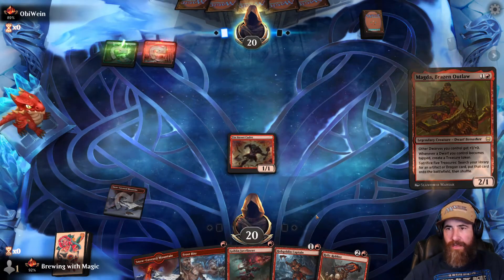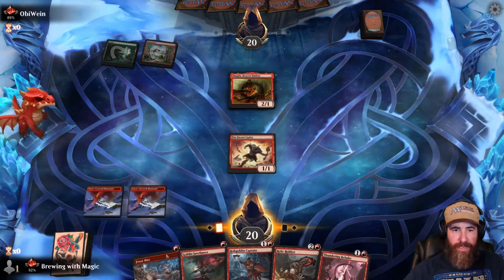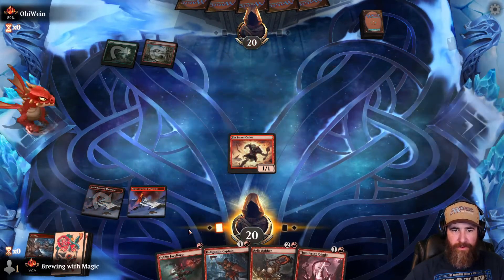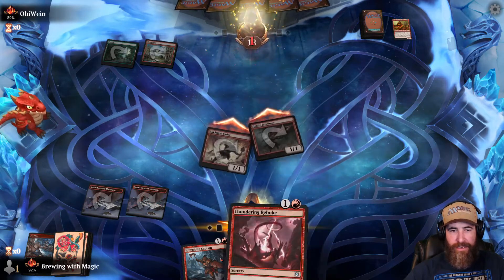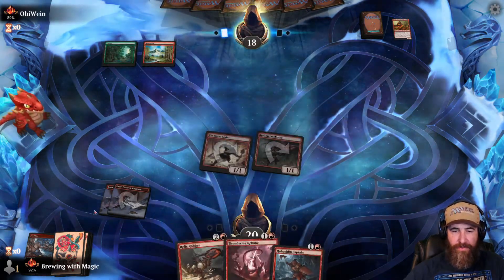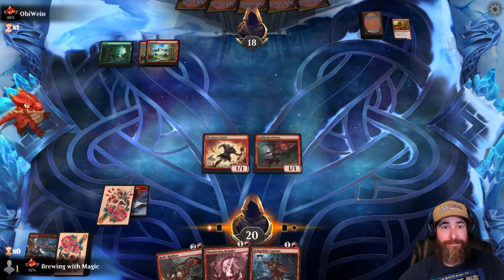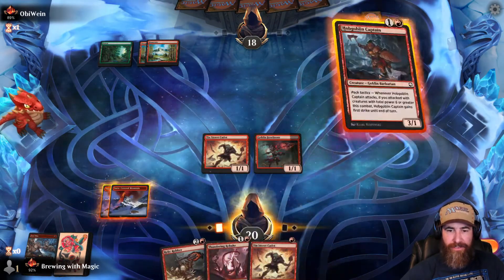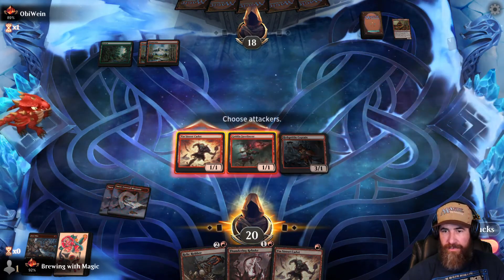This does have haste, so we can go Javelineer then Frostbite next turn as long as it's only a two-drop. Okay, there we go. We throw this and we attack. I have got to hit a land soon. Luckily we have another turn where we don't need one, but we want at least one more. We're throwing this one for three — getting in.